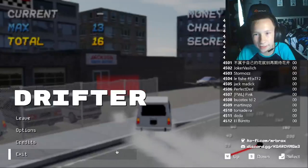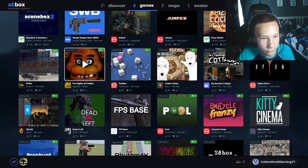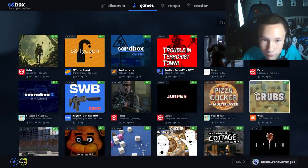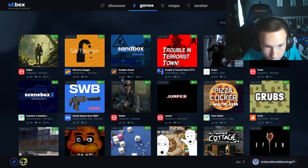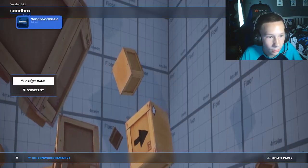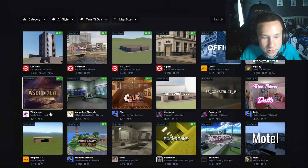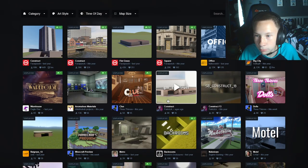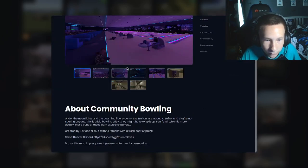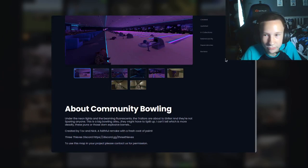Drifting in here — it's cool and all. There's a lot of other games, and all of these games right here are made by actual people. The most popular one right now is Sandbox, where if you go in here you can create a game and you can select a map. But some of these maps you have to get permission for. For example, the community bowling map says 'to use this map in your project, please contact us for permission.'